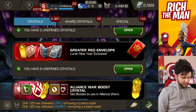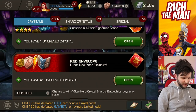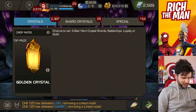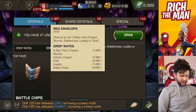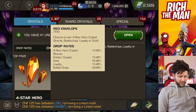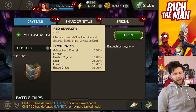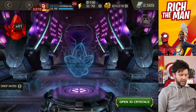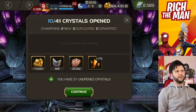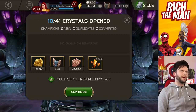41 red envelopes - the standard ones - and 8 of the greater ones. In the standard ones, there's nothing really super spicy on offer, because all you get is like 4-star hero crystal shards, golden crystals, gold, loyalty, and battle chips. I shouldn't really complain because that can all transfer into stuff. We could see a load of battle chips - popping 10.